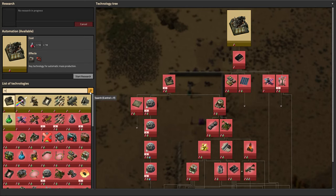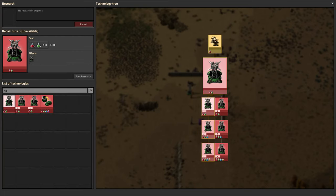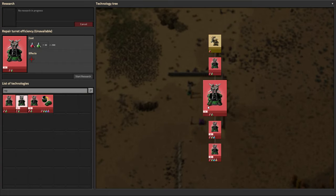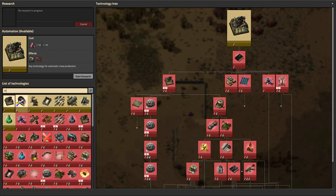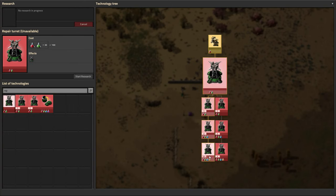There are several techs. There's the one to unlock it initially — red and green, 100 of each. Then there are two separate trees: Turret Power, which increases the repair rate and strength but also increases power consumption, and Efficiency, which makes it more efficient and costs less power. Later on they do cost a bit — 200 of red, green, blue, and yellow — so keep that in mind.